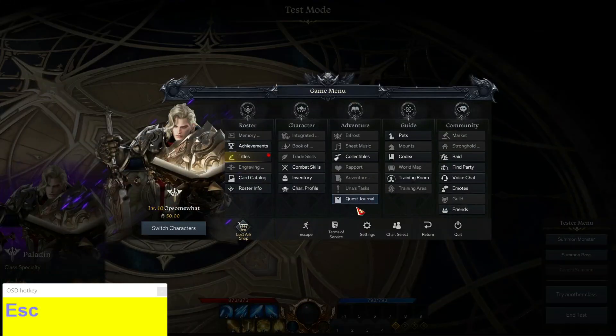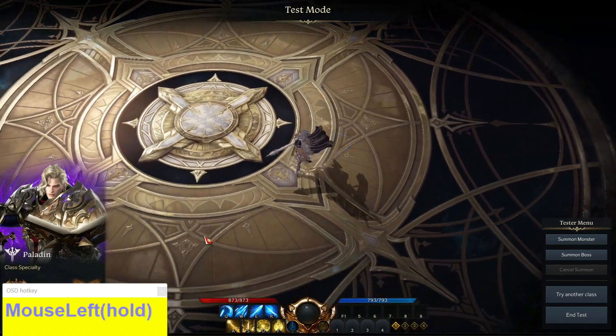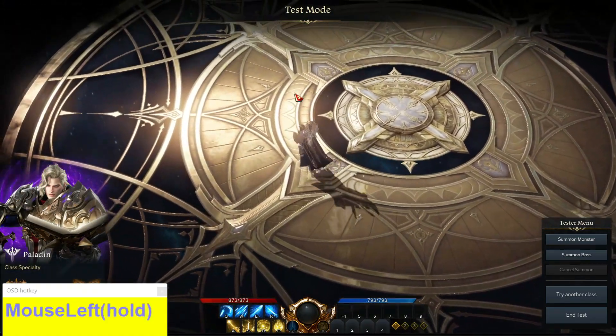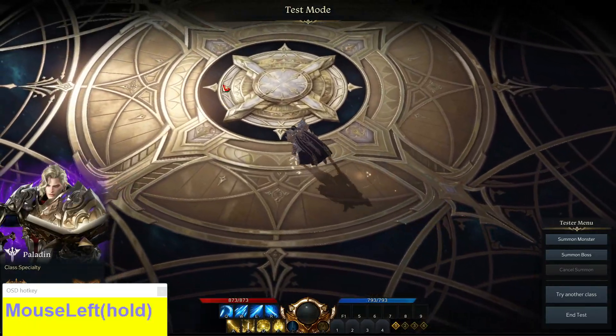Let's switch this back around — going into settings, clicking on basic controls, I can tick this box to switch it back so that my left mouse button becomes the movement option and my right mouse button starts attacking.